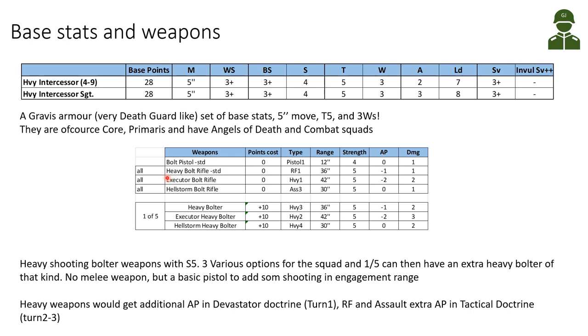All models in the squad can instead replace the heavy bolt rifle with either an Executor bolt rifle or a Hellstorm bolt rifle. The Executor bolt rifle is a Heavy 1 weapon with increased range of 42 inches, Strength 5, AP minus 2, and damage 2. The Hellstorm bolt rifle is an Assault 3 weapon with 30-inch range, Strength 5, AP 0, and damage 1. Space Marines benefit from Doctrines, so the heavy weapon gets additional AP in the Devastator Doctrine in turn 1, while Rapid Fire and Assault weapons benefit in the Tactical Doctrine, typically turns 2 and 3.